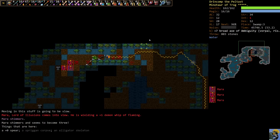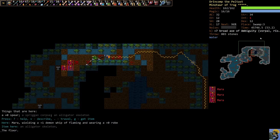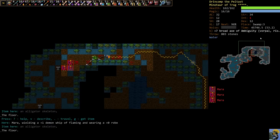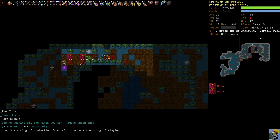I was going to say we were cruising, and then all of a sudden we get Mara. Mara is one of the hardest named uniques in the game in my opinion. Because Mara can summon more Maras, has Bolt of Fire — which means we want to switch to our Ring of Fire Resistance — and can summon Illusions, which are duplicates of you, and that's what we want to be afraid of. If Mara summons a duplicate of us, we are in bad shape, because we don't want to fight ourselves. Let me make sure Mara doesn't have any Hex abilities.